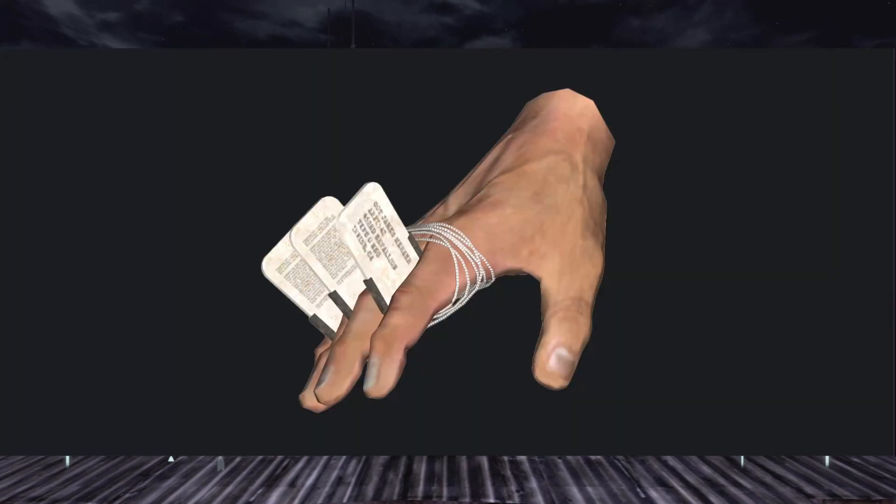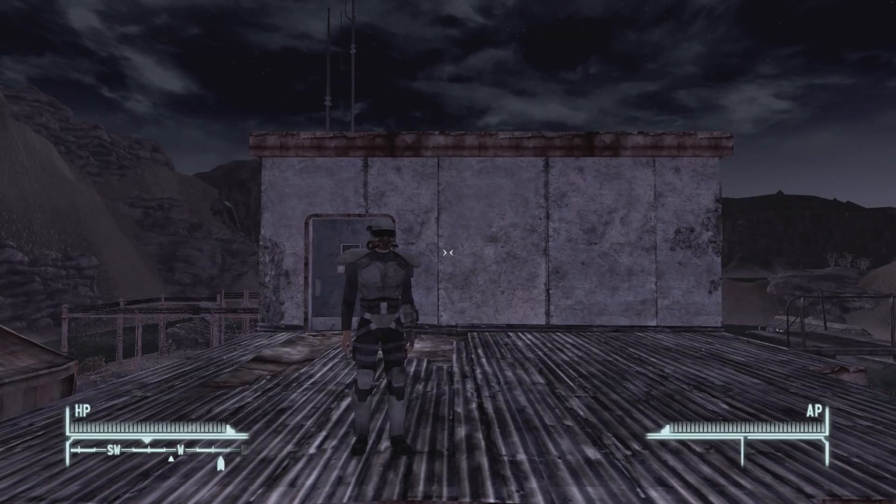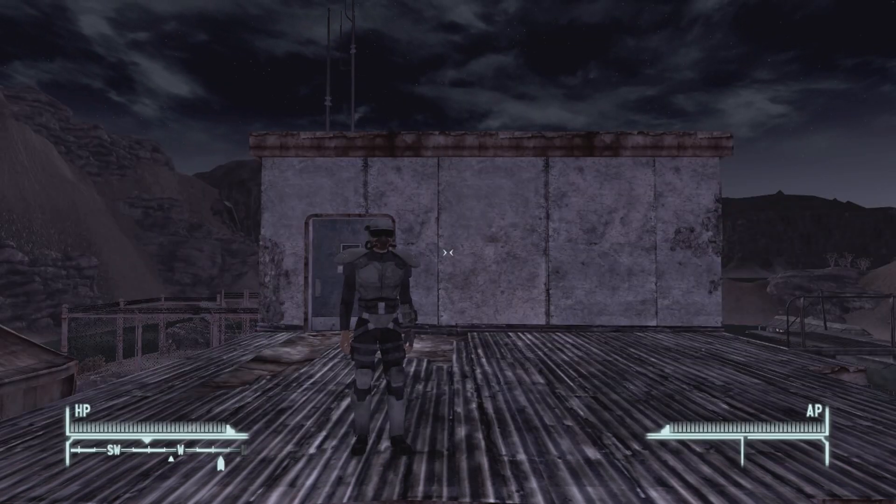Today's unique weapon is the Recompense of the Fallen, a unique dog tag fist weapon that you can get in the game Fallout New Vegas.